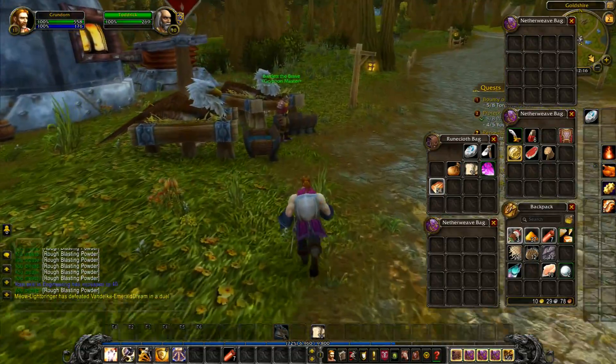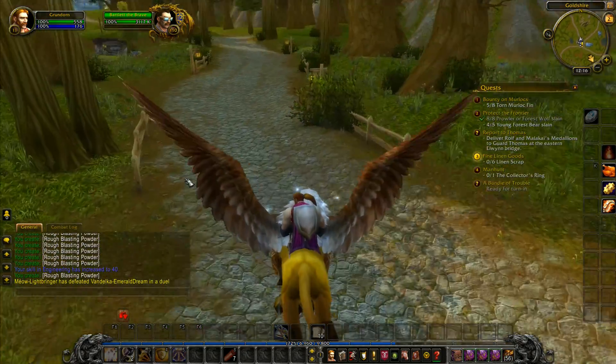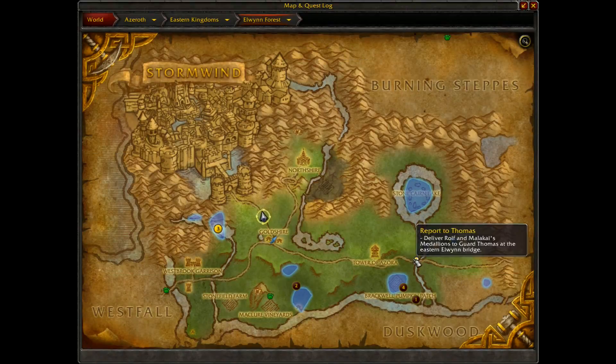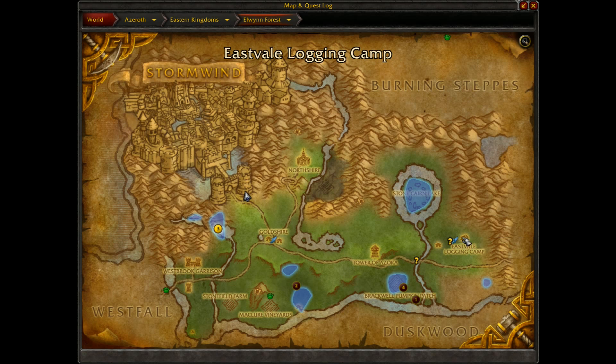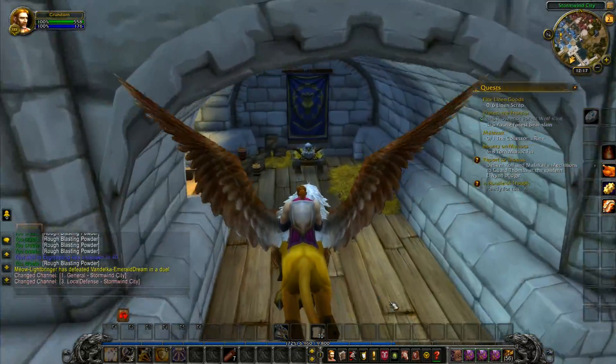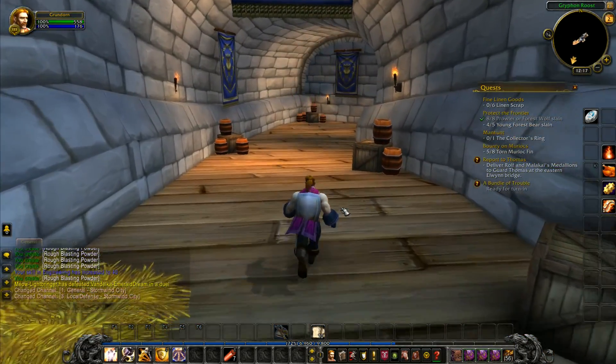Stormwind is where the engineering and mining trainers are, over in the Dwarven District. So that's where we want to head. I know we've got the rest of the stuff in Elwyn Forest to finish — we've got these few quests to do here. There's a couple of quests around the Eastvale logging camp and one up there with the murlocs, and some murlocs down here. We can finish up Elwyn Forest today, hopefully.